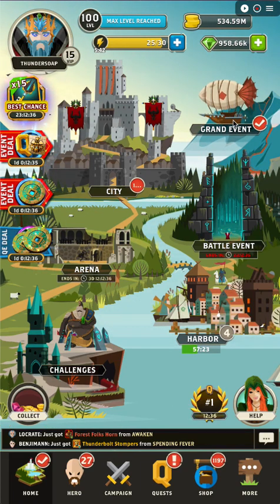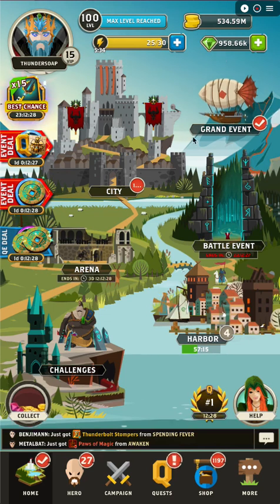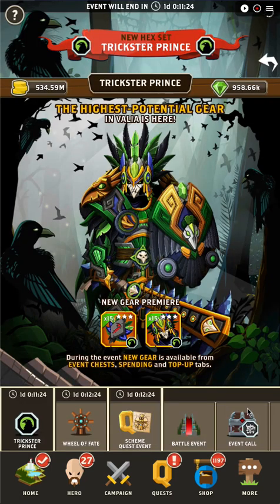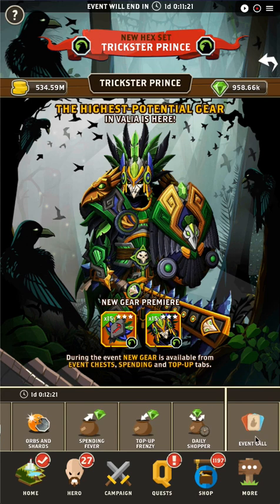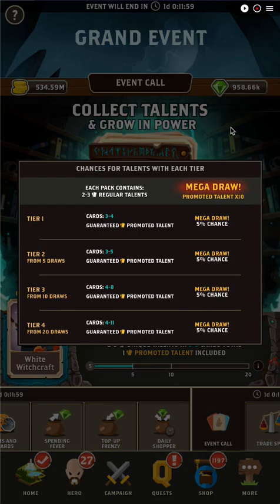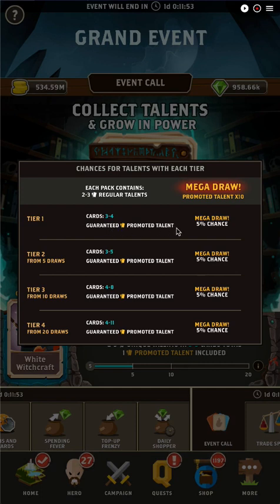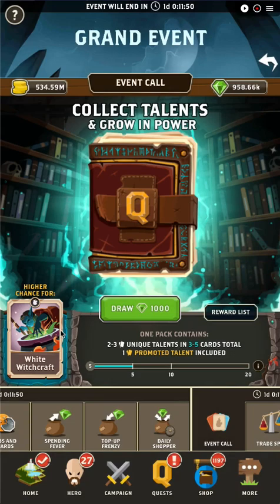The first thing to look at is going to be the Talent Call. So this is in the big old Grand Event blimp. We're going to scroll down on the bottom here until we come over to the event call, which is all about talents. There's a promoted chance on one talent, so no matter what I draw, I'm going to get this one talent here. This is what they call the promoted talent — it's guaranteed. You're going to get a guaranteed promoted talent, and that's going to be the one they're displaying here.